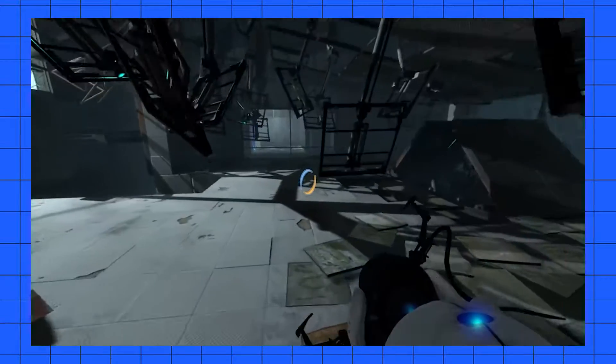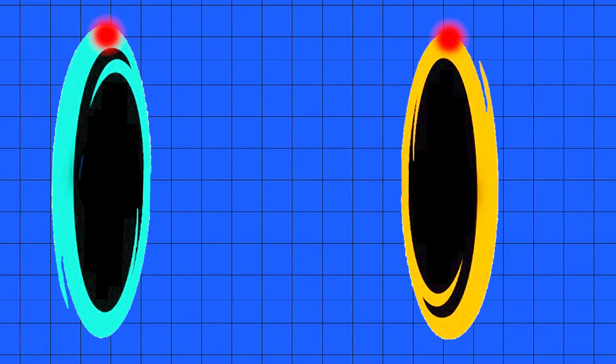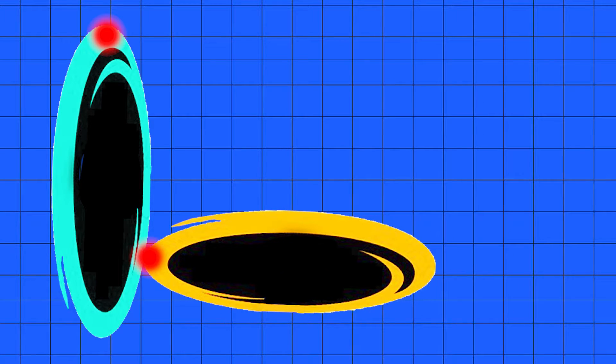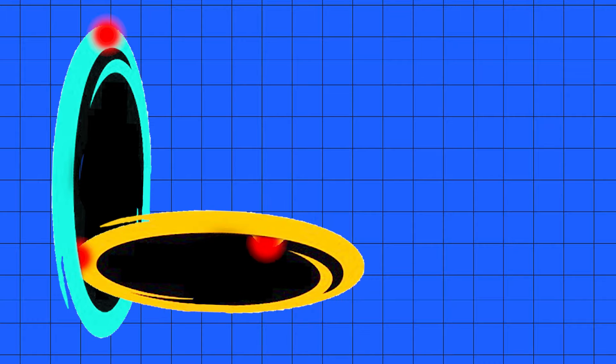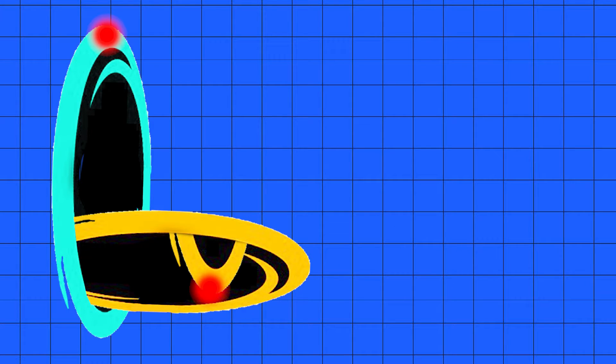As cleverly explained by other science channels like MinutePhysics — labeling the top of the blue and orange — say for instance we grab the orange portal and pass its top through the bottom of the blue. In theory, what we would see happen is the orange portal start to pass out of the bottom of itself at the same relative orientation. But there's one problem: